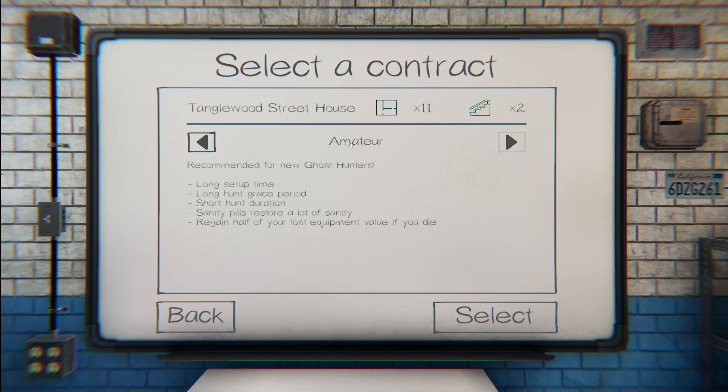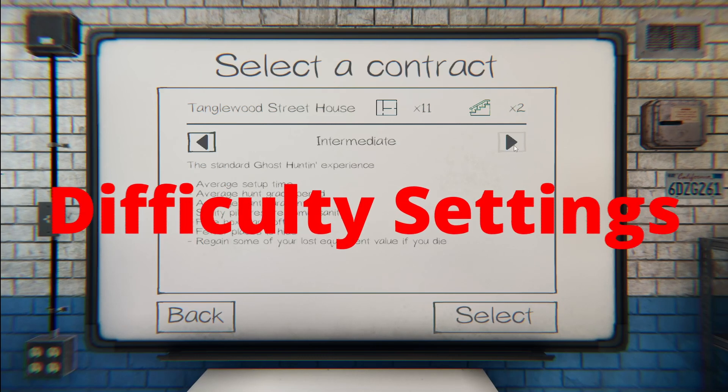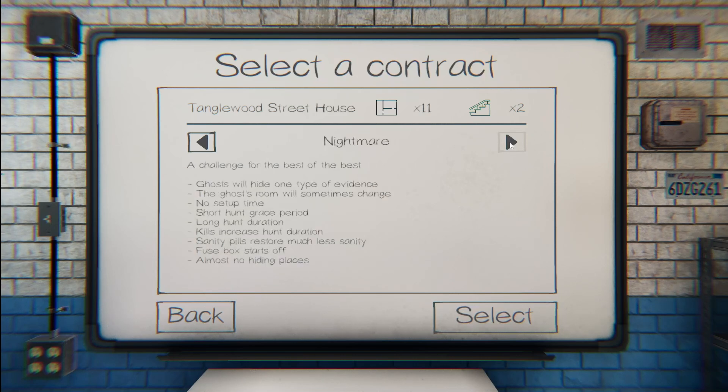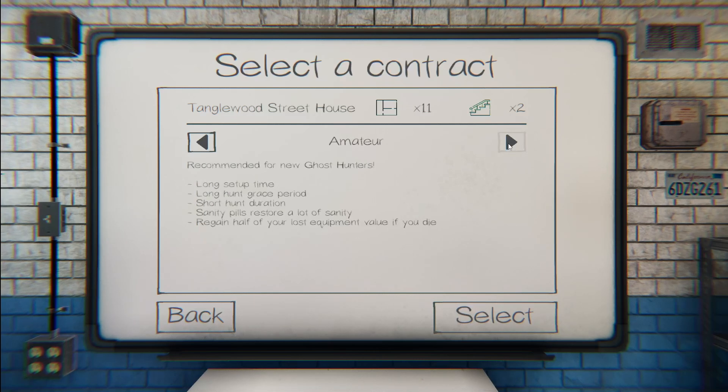Next you'll notice the difficulty setting. Your settings range from Amateur and Intermediate to Professional and Nightmare. There is also a custom difficulty setting coming — this is June 2022 and that feature is in the works. That custom difficulty will let you play around with some of the nuances from the other difficulties.